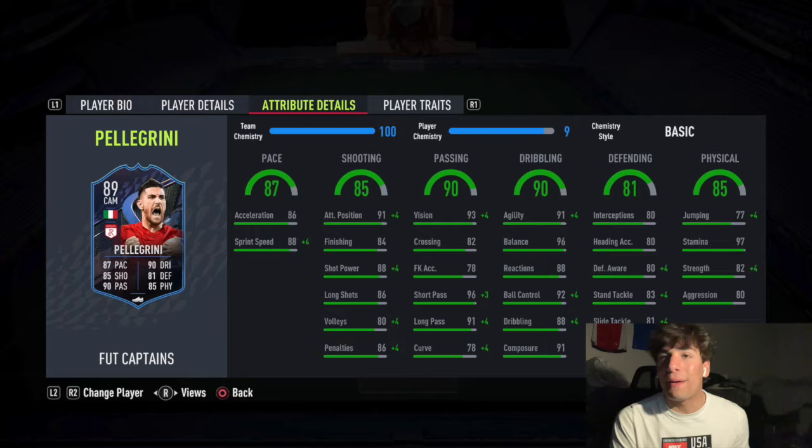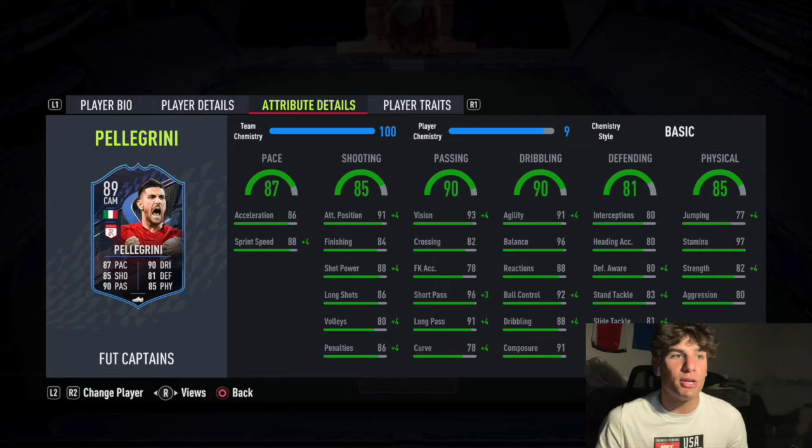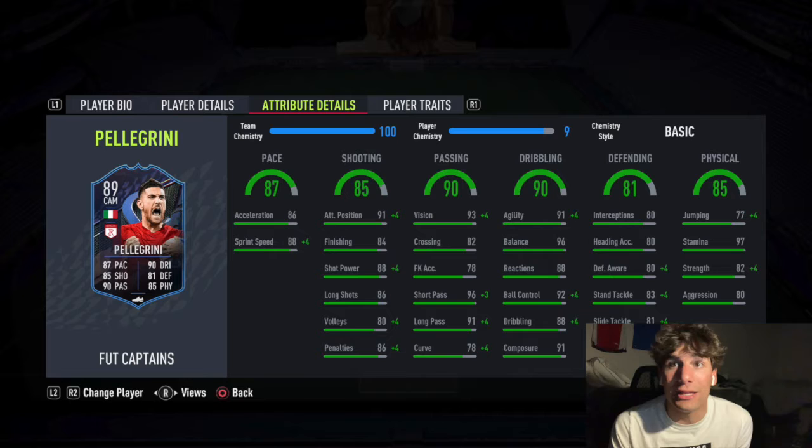He's got 93 vision, 96 short passing, 91 long passing. The passing stats are a bit weird - he's got bad crossing - but I'm not concerned because CAMs don't cross. You're a central player. You're going to be playing long passes, short passes, through balls. Where you need good stats - vision, short passing, long passing - he has them. You don't really need free kicks or curve, and crossing and curve sort of go hand in hand and he's not going to be doing either of those, so it's fine.